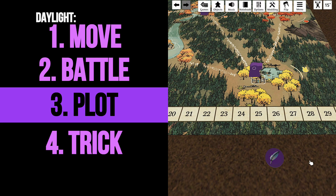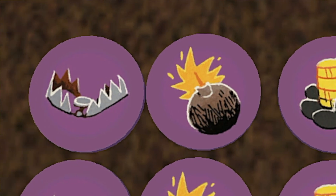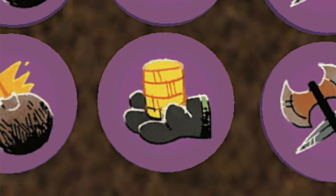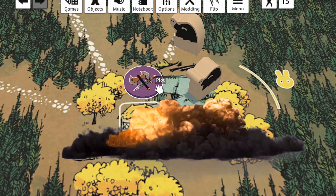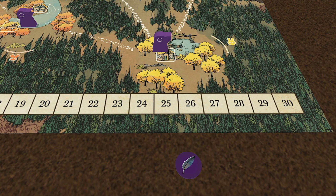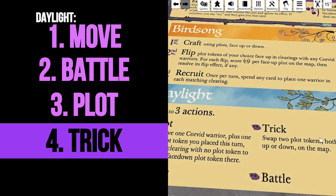Let's talk about plotting, because that's how you're going to get the points you need. Flip a bomb and it'll explode everything in the clearing. Flip a snare and enemy pieces can't be placed in or moved from the clearing. Flip an extortion and you steal a card from any faction in that clearing, and draw an extra card in your evening. A raid is triggered whenever an enemy attacks or destroys a token, resulting in Corvid Warriors in the adjacent clearings. You remove a warrior to place a plot. If it's your second plot this turn, you remove two warriors; third plot, three warriors, and so on.